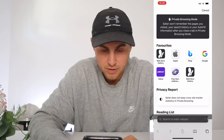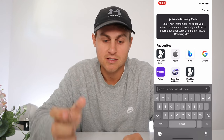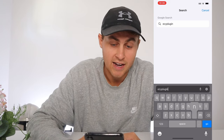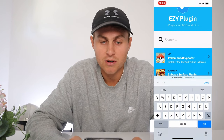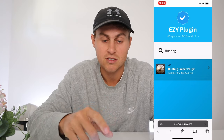Head over to Safari — or Chrome or whatever browser you use on your phone — and type in the site. It's called Easy Plugin, but I'll spell it out: E-Z-Y, then plugin — P-L-U-G-I-N dot com, so ezyplugin.com. It's going to look like this; just press 'I Understand.' Then go to the search bar on Easy Plugin and type in 'hunting' and you're going to see the Hunting Sniper plugin installer for both iOS and Android.